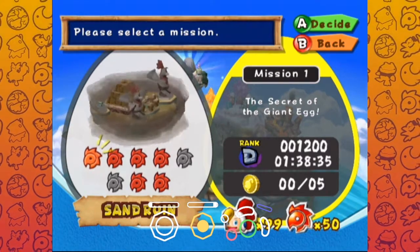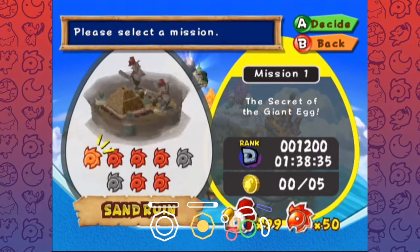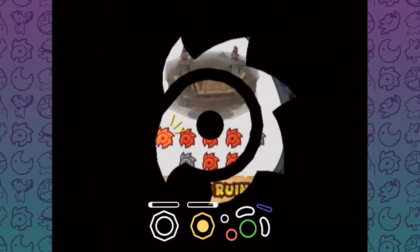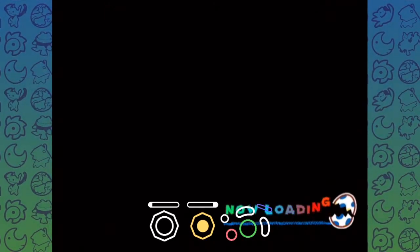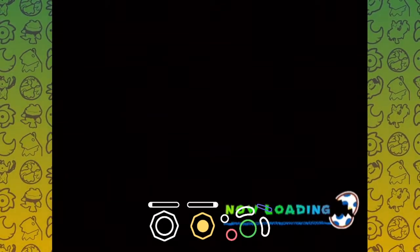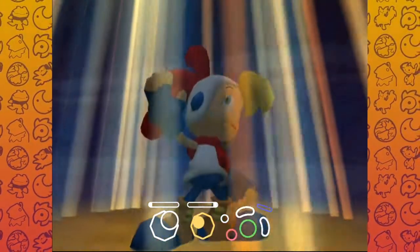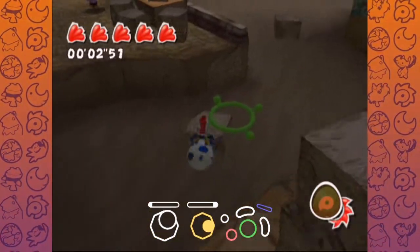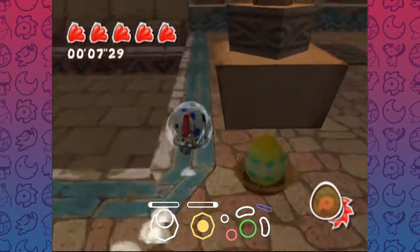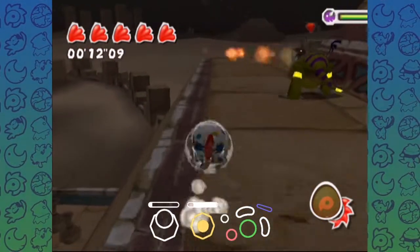Hello boys and welcome back to another Billy Hatcher and the Giant Egg speedrun tutorial. This video will be covering Sand Ruins Mission 1 and without further ado let's get right into it. Sand 1 is probably one of the easiest golden egg missions in the game, but the strats I'm going to be showcasing will be safer strats. There are some very risky strats that save a miniscule amount of time, but I'll be breaking those down as well. Right now let's run through what I would say is probably the best way to do this level if you're starting out.